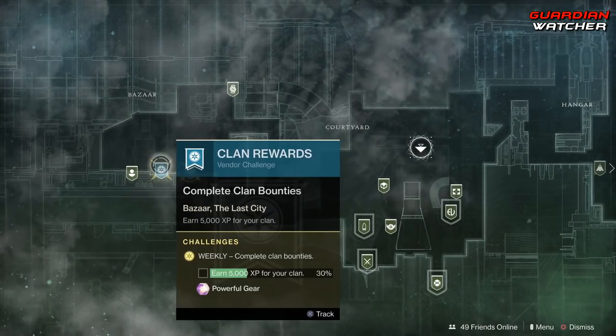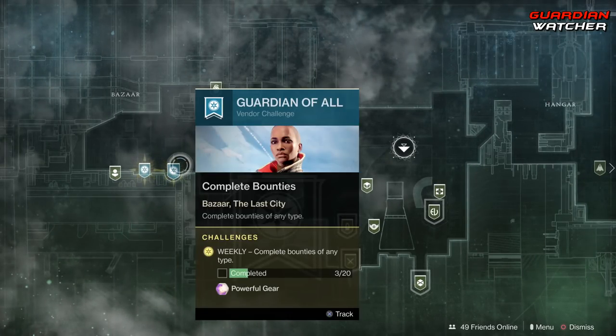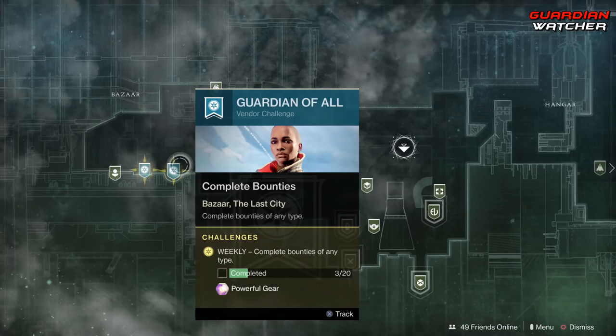We are going to start with the Traveler. We have Clan Rewards, so you need to complete Clan Bounties. Guardian of All — you need to complete Bounties of any type, and we have to do 20 of those.